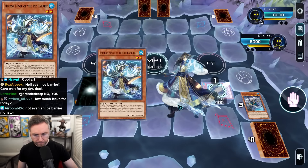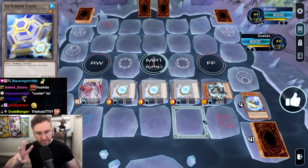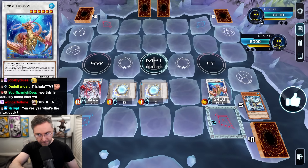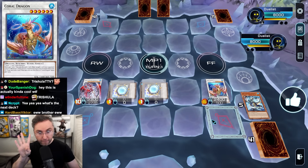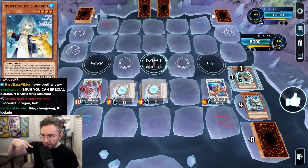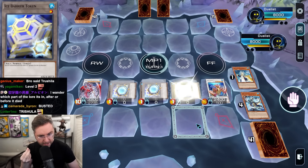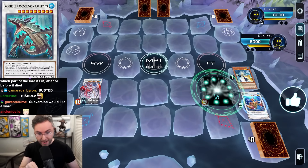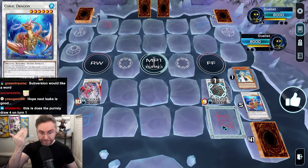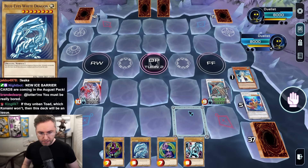Now we're going to use the effect of the Mage of the Ice Barrier to tribute a monster to summon up to three tokens, and it changes its level to five because we summoned three. Then we're going to make a Coral Dragon. Are you ready for this? We're going to draw four cards — four card draw off of this play. We're going to use the little speaker for the Ice Barriers to summon another token onto the field. Now using all the tokens plus a Coral Dragon — if you held on an Ash Blossom, you can't Ash the Croco Dragon. This will draw three, and we chain link block it with the Coral Dragon to draw a fourth card. Boom. Draw four.